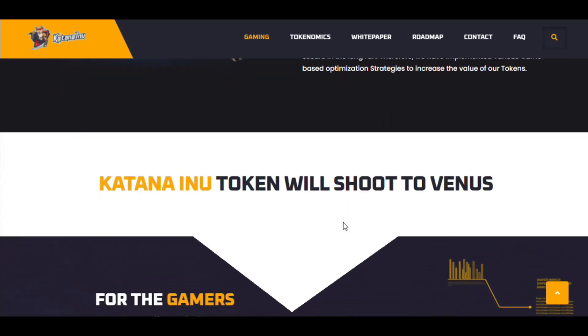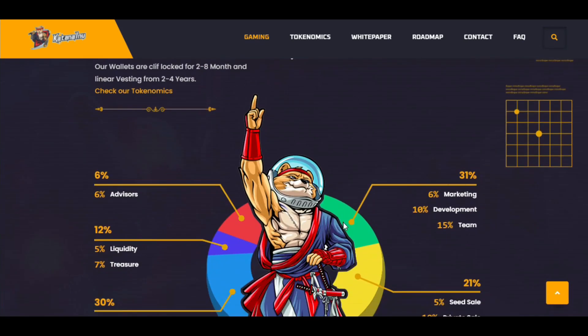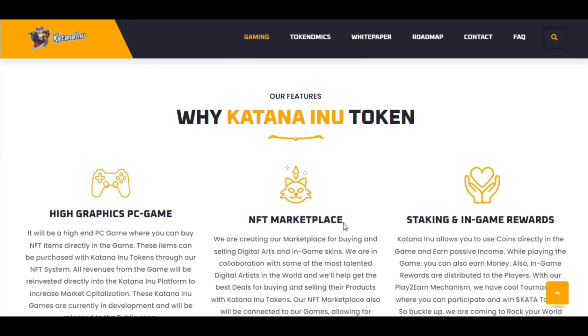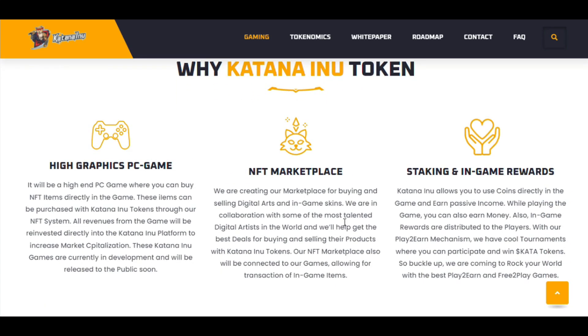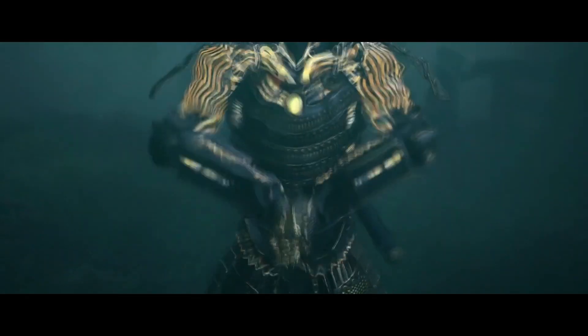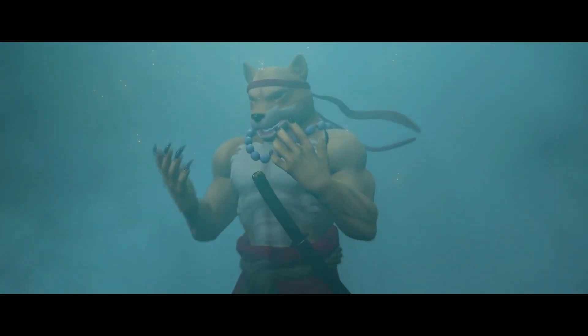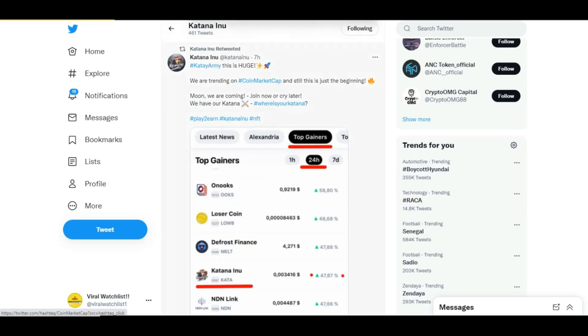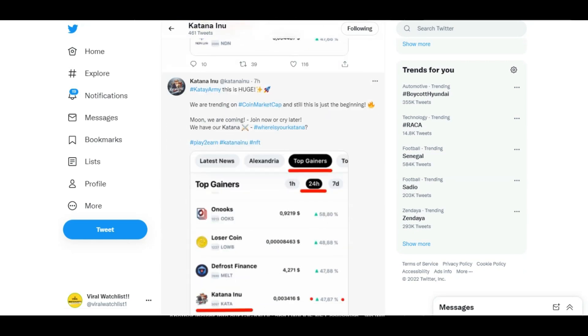Katana Inu features an NFT collection model with over 10,000 NFTs for the community. Every character in-game has a unique skill set and hidden abilities unlocked by completing specific challenges during gameplay. Hold three of their 2D NFTs and buy exclusive 3D in-game NFTs — as a 2D NFT holder you will receive one NFT character for free. Join their Discord to get whitelisted for the NFT sale, check CoinMarketCap and CoinGecko, and get your KATA token now. All links in the description.